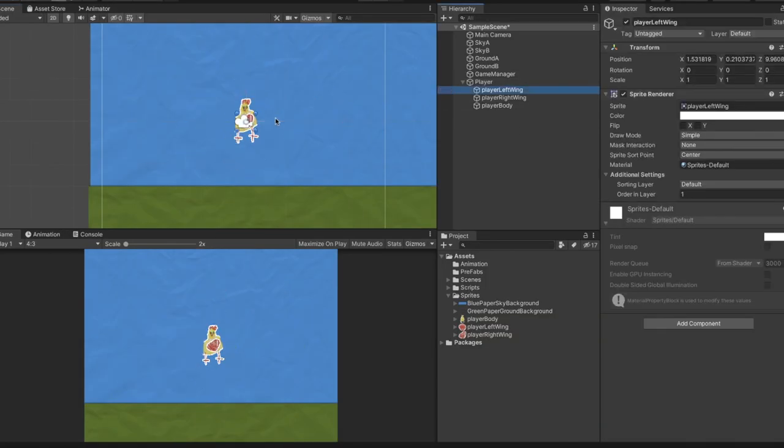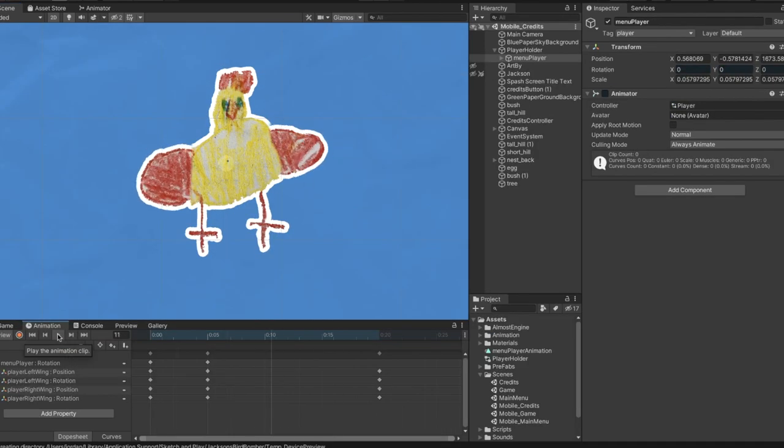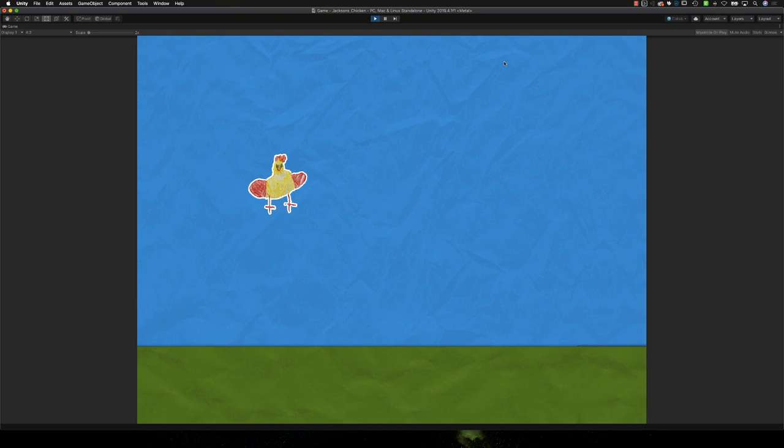Now that we got Jackson's chicken sliced up and loaded, we can go ahead and try to animate it. We'll just rotate the wings down — that'll give the illusion of flapping. And if we combine that with a little player controller that moves him up every time we hit a button, we should have the illusion of flying through the sky.